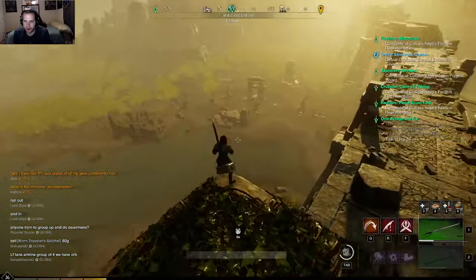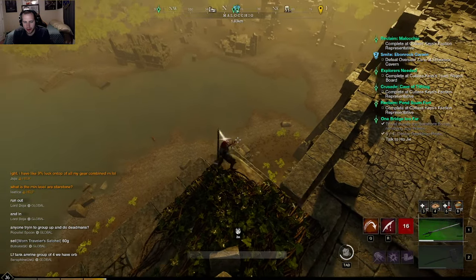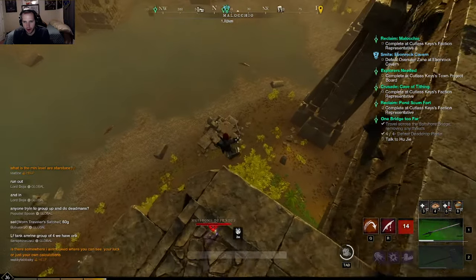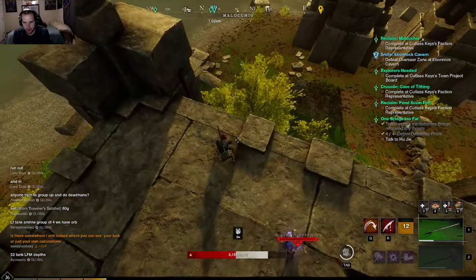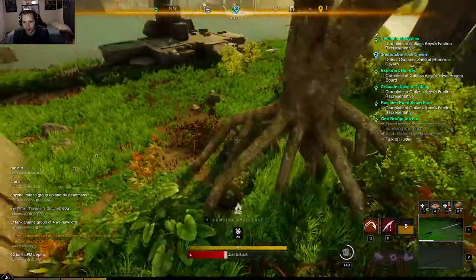Now, another thing you just saw there is fall damage. Fall damage is a percentage of your maximum health up to 50%, which means it is nearly impossible to die from fall damage even after multiple repeated large falls. It's kind of a joke.